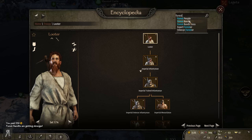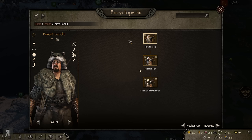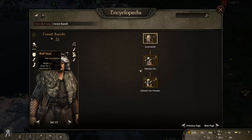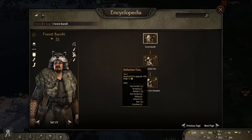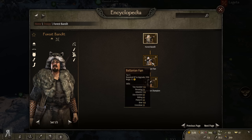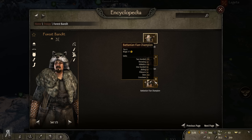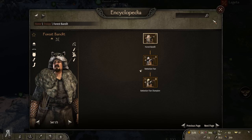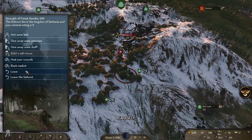Forest Bandits are kind of amazing, surprisingly enough. Let me show you once again — they are only Tier 4, but they have 150 in bows. Obviously their gear is not exactly amazing — reasonable bows, but the helmets are kind of awful and their one-handed weapons are not exactly great either. But their bows are very nice. A Batanian Fian, which is a Tier 5 unit, only has 10 more bow skill than the Forest Bandits. So from a purely ranged perspective, Forest Bandits are actually perfectly fine. It only becomes so much better when a Batanian Fian champion is created, gaining 110 bow skill in total — which is just insanity.